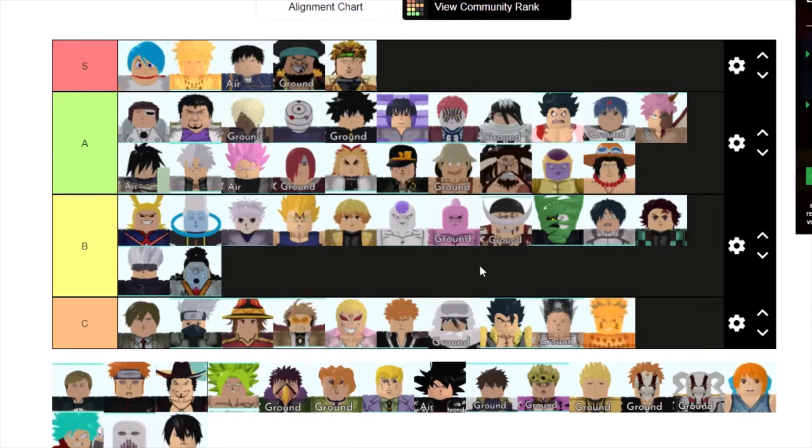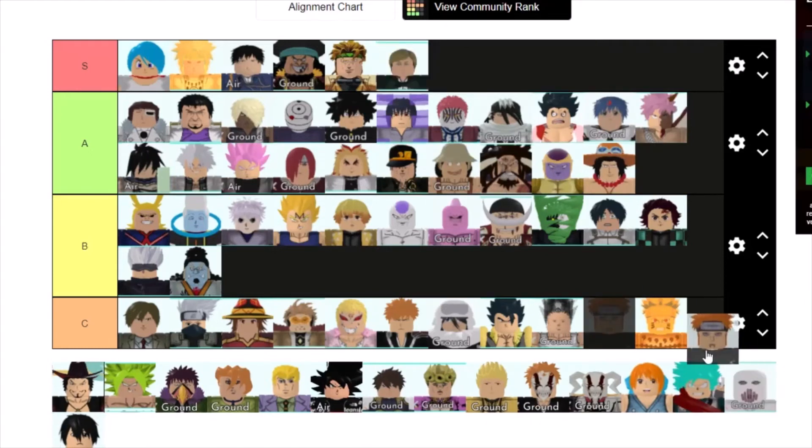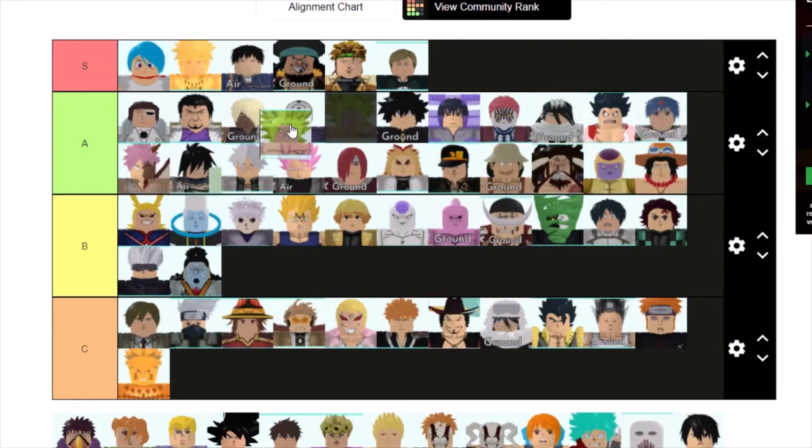Naruto Beast Cloak is useless — C tier. Erwin is S tier easily. Pain is C tier because his damage is horrible. Me Hawk is C tier because again he's unusable and way too expensive. Broly is probably A tier just because he's amazing on the Pillarman map — his range works perfectly there.